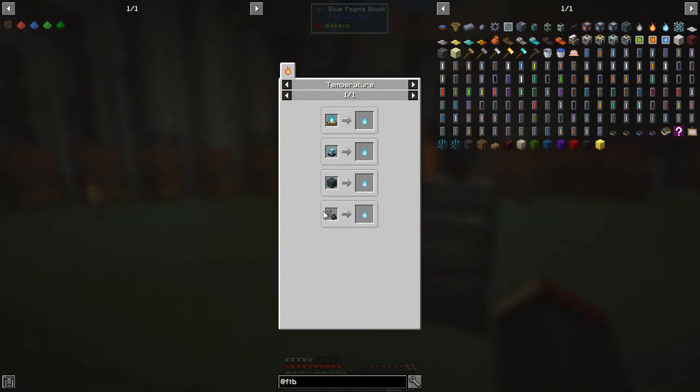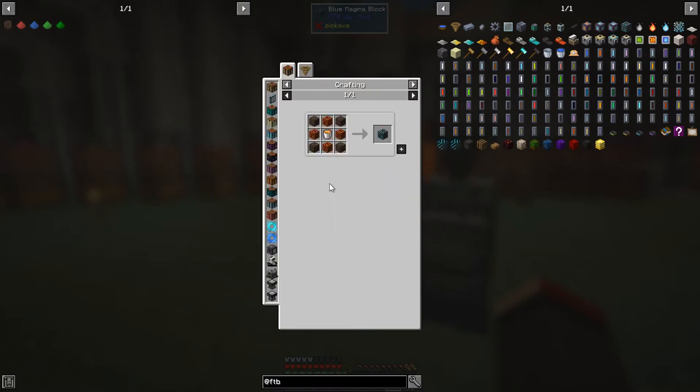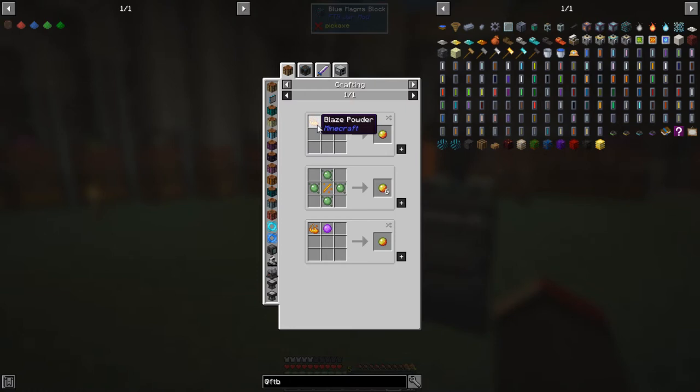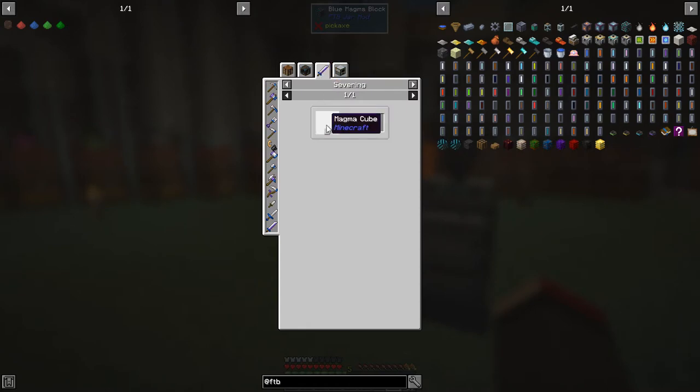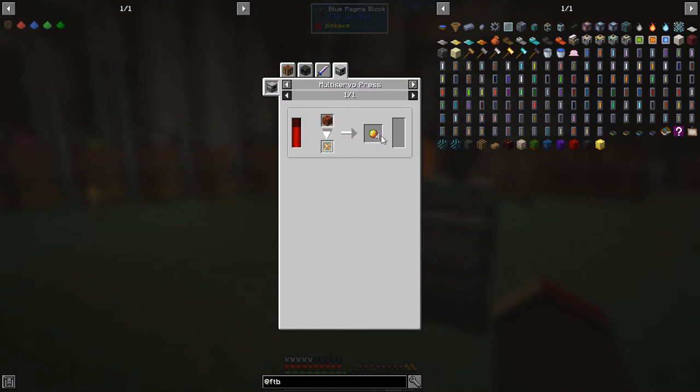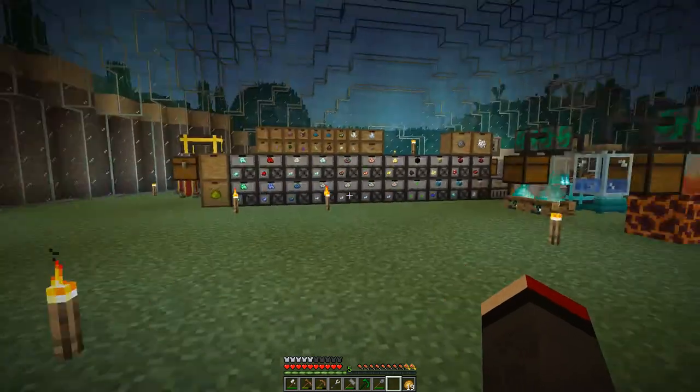With the soul campfire we get an efficiency of one, with a beacon we get an efficiency of five, and with the blue magma block we're getting an efficiency of two. If you light soul sand underneath it you'll get soul fire. The recipe for the blue magma block uses magma blocks, lava, and some salsa. Magma blocks are fairly straightforward - just slime balls with blaze powder.